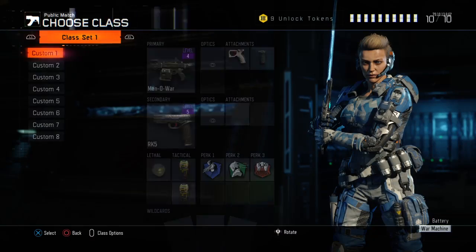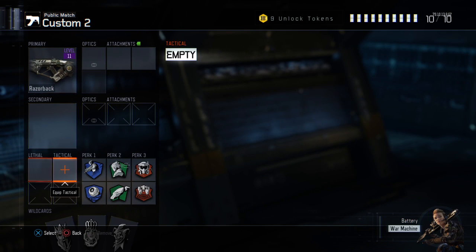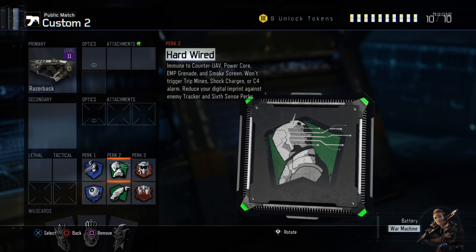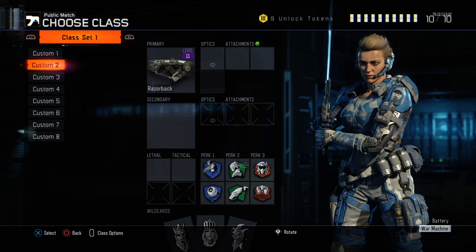It's really lame, but let me show you some pretty cool stuff. These are personally — to get ghost, blind now, scavenger, hardwired, tactical mask, and blast suppressant. I got it for that.